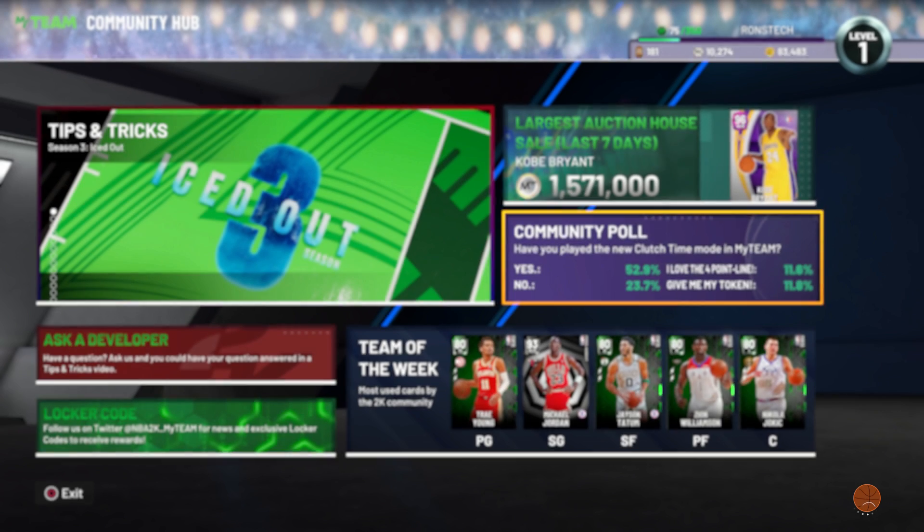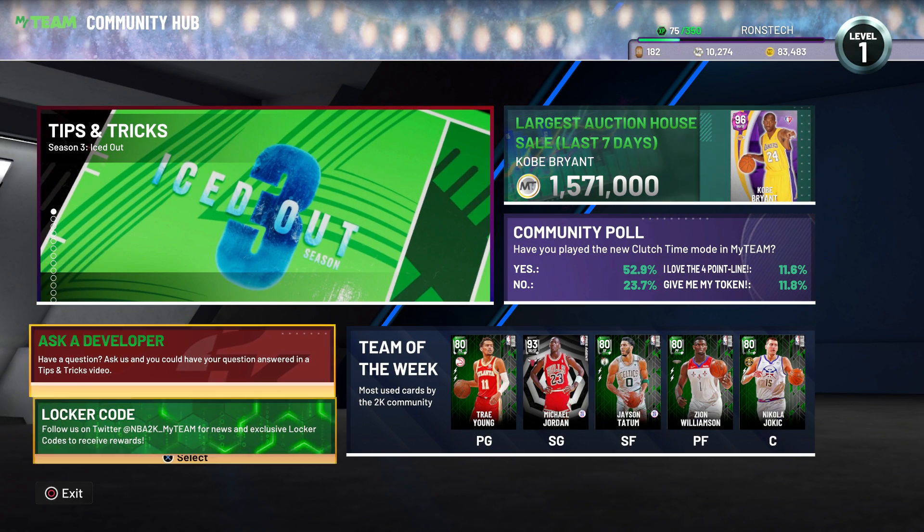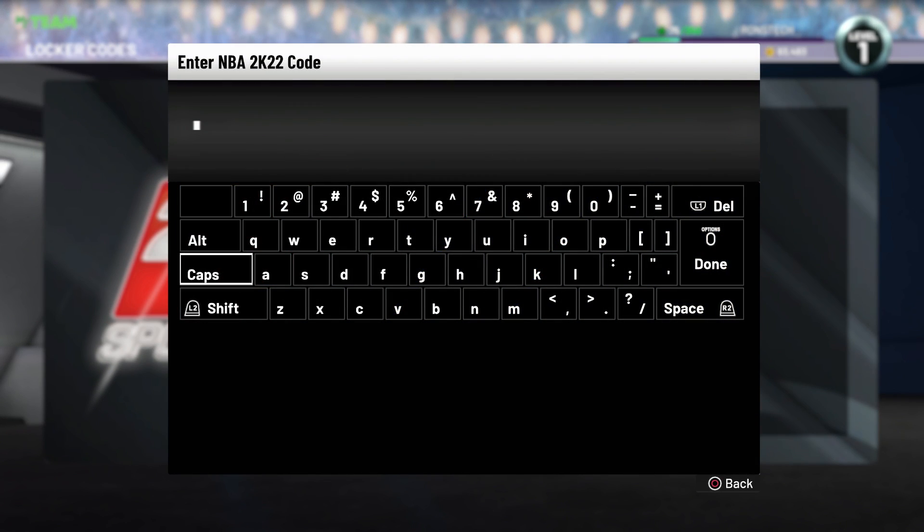For our second locker code, you can use this code for a Signature Series 3-pack, Clutch Shooter Buds pack, or two tokens. You can enter the code 'MyTeam PD Kobe and Magic.' That's all, guys — thank you so much for watching, and subscribe for more NBA 2K22 locker codes!